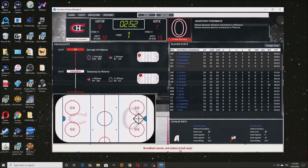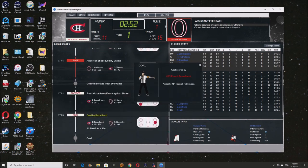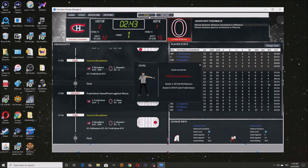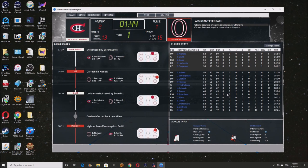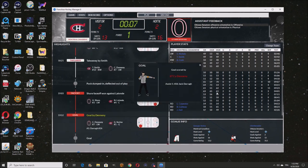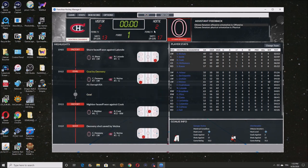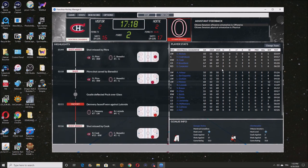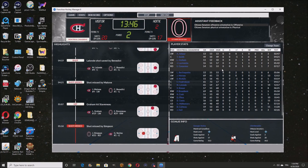Punch Broadbent scored a goal for us — pretty cool. Another goal for Broadbent, his second goal of the game. They scored one answer, and then another goal — two goals for each guy. It's 7 to 13 shots. I'm not sure if I'm going to do real-time simulation too often, to be honest.